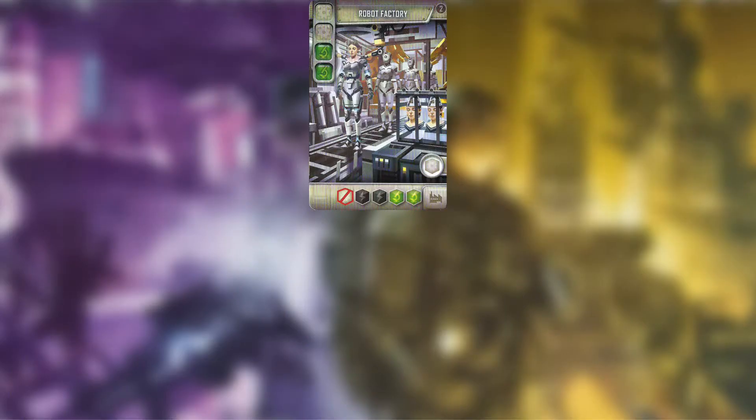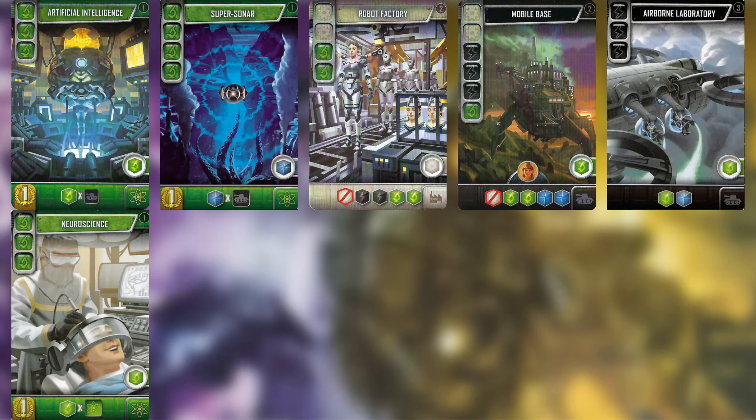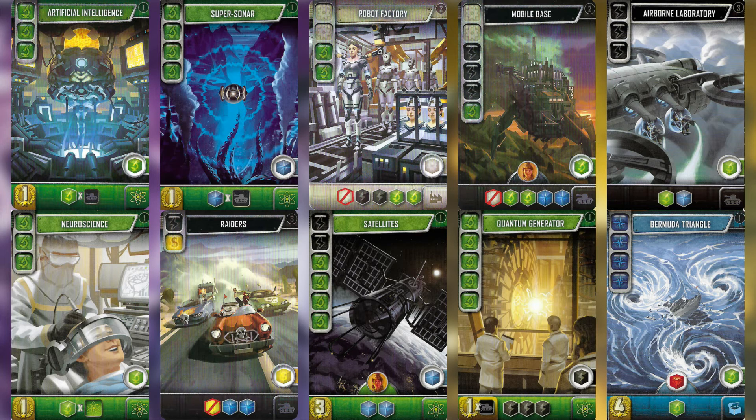Robot Factory is the ideal start for this build, being easy to complete during White production in the first round. The early Black production allows cards like Mobile Base and Airborne Laboratory to be built quickly, while the Green production will help with cards like Artificial Intelligence, Supersona, and Neuroscience. Raiders is the most cost-efficient Blue-producing card, while any Green or Blue card with production will also be useful.